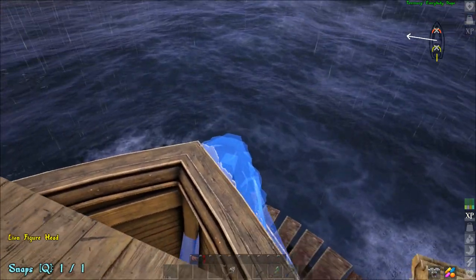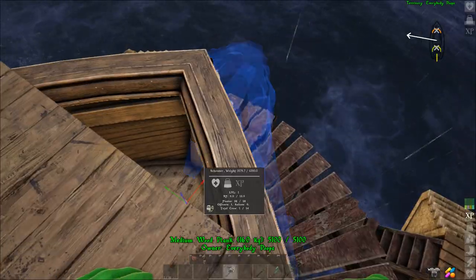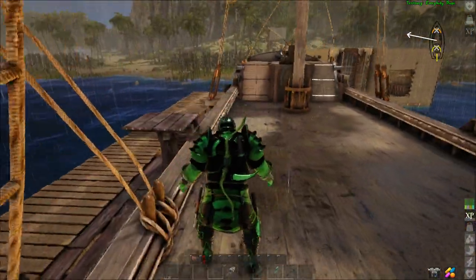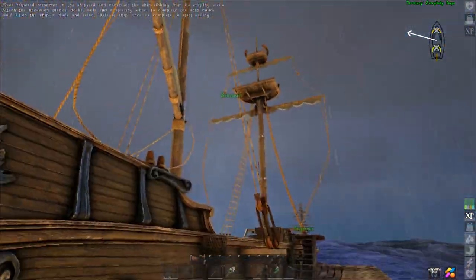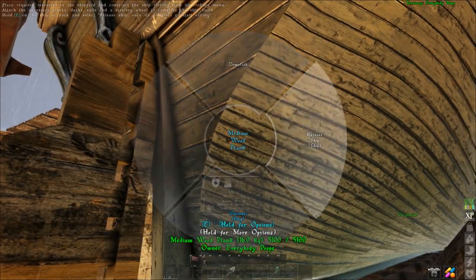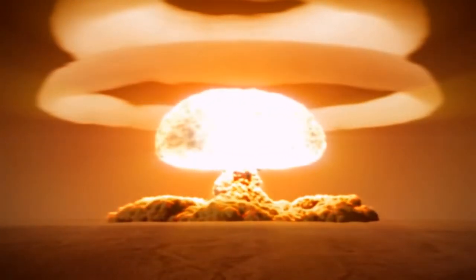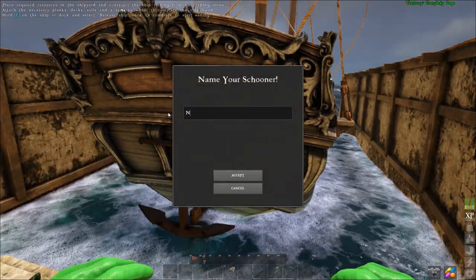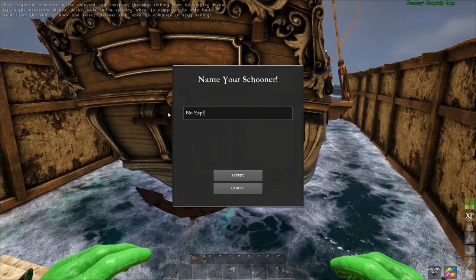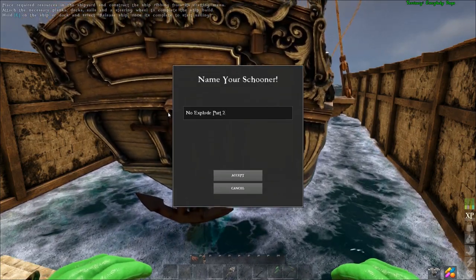As soon as I level this boat up I'll be putting the first points into Accommodations to add a second bed, and it's good to keep extra panels in there for repairs. I also bought a figurehead with gold from the NPCs in the freeport. Right when I went to place it I remembered the ship could still blow up upon release, so I held off just in case — but the boat's fine. Go ahead and name that bad boy 'No Explode Part 2' and that's it — we've got our basic schooner.